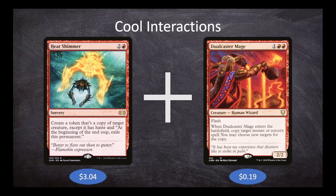This isn't our main game plan, and it wouldn't be the best win, but it's still a win and a relevant backup just in case something goes wrong with our main game plan. Heat Shimmer and Dual Caster Mage are phenomenal on their own — Dual Caster Mage could ramp us or help us counter something, and Heat Shimmer gives us another copy of something powerful. A win-the-game combination when combined.